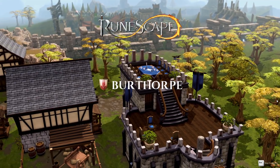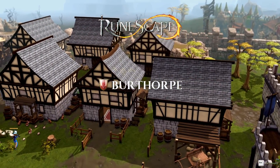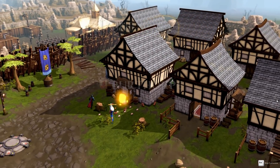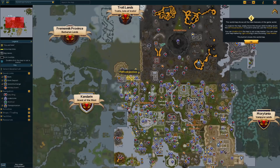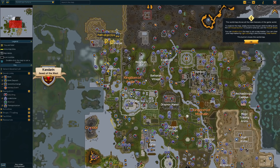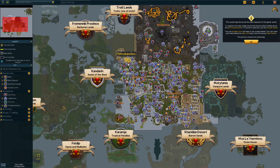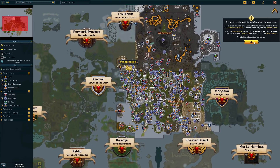When you finally make it off Tutorial Island, you don't wind up in Lumbridge like old school. Instead, we find ourselves in the town of Berthorp. Looking at the map is an experience — holy shit, why is there this much information at once? It's the same thing as combat, albeit a little less aggravating. An experienced player will be able to access what they want quickly, but without filtering things out, it takes me a solid minute of staring just to understand what I'm looking at.